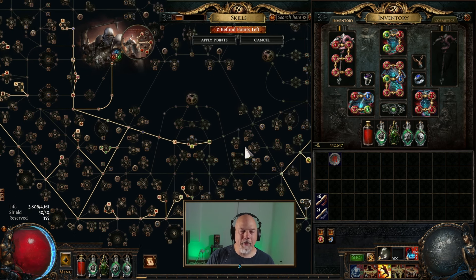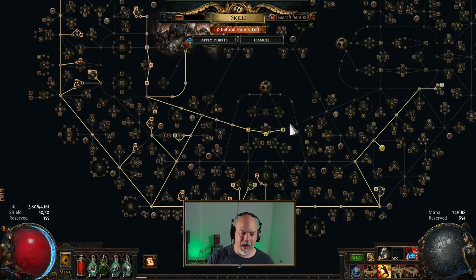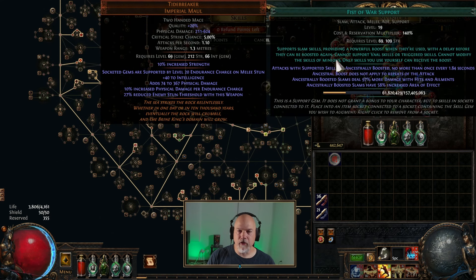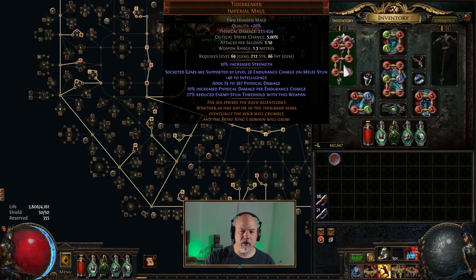The way I've got my passive tree coming off, we go out this way anyway. What I've got is Ice Crash, Overexertion, Melee Physical Support, Fist of War, Pulverize, and Life Tap — all with gain endurance charge on melee stun, because that's what comes off of this maul.